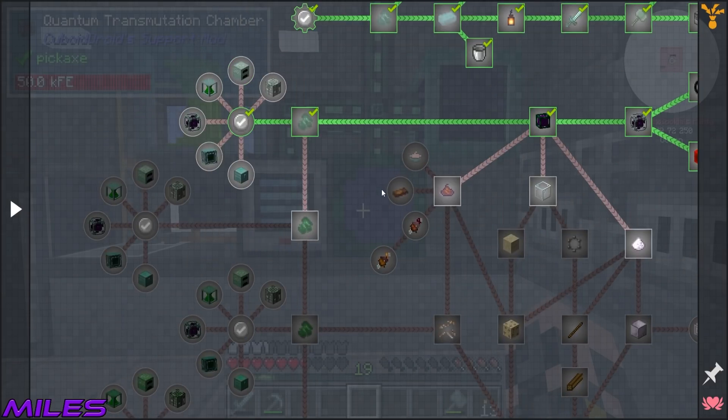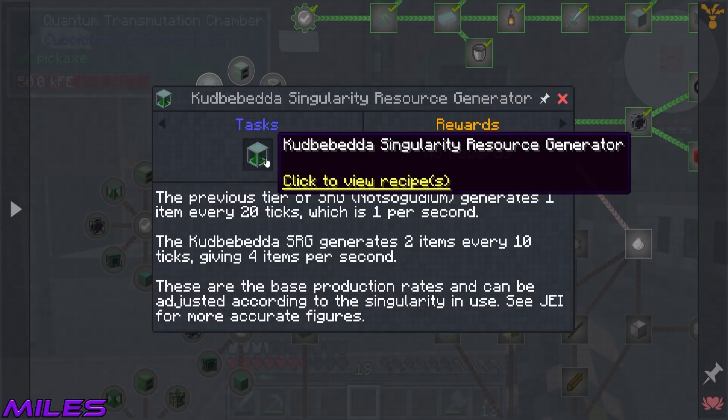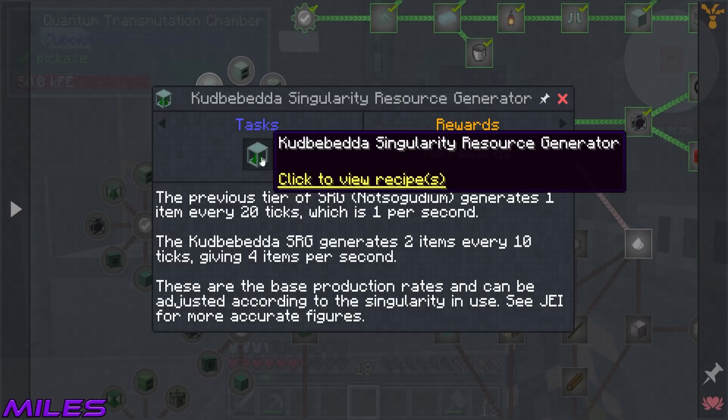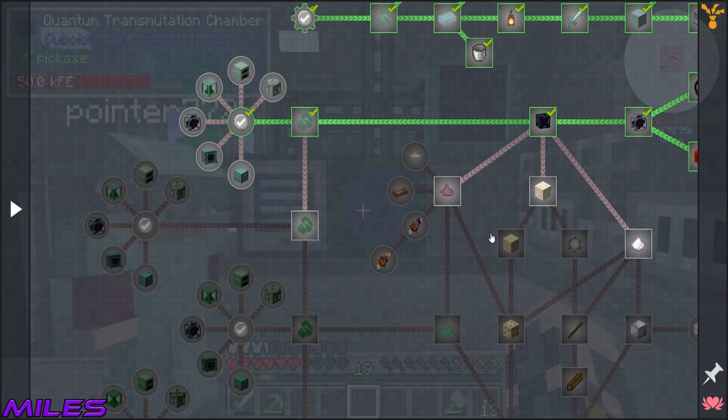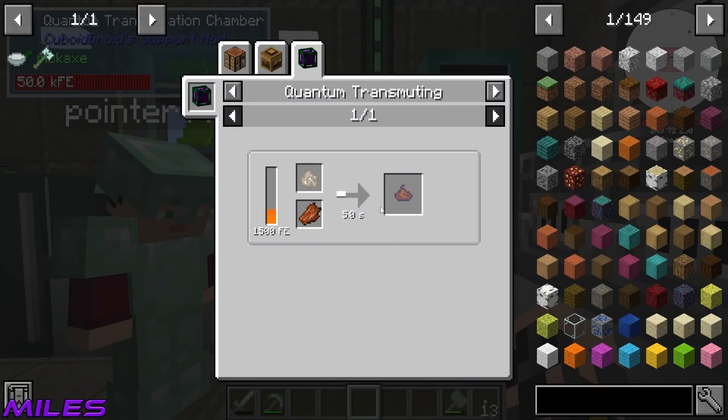If we ever do require, for example, the resource generator — we can just get it when we need it. That increases the amount that we make, right? Yeah. When we feel like we're struggling for resources, we will upgrade our stuff. But until then, we don't need to do that.